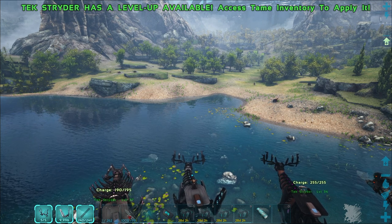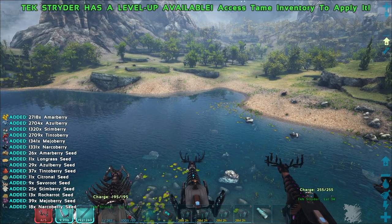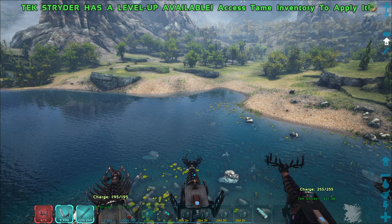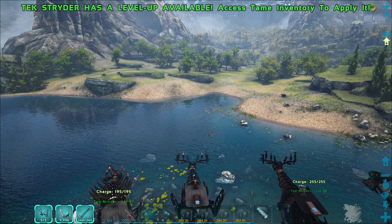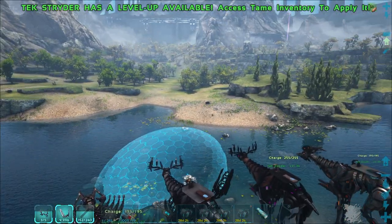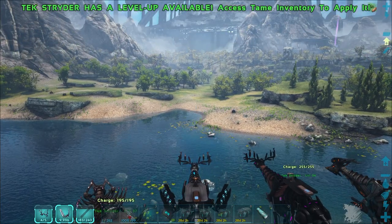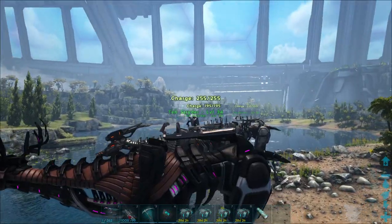Next is the shield projector and silence cannon combo. Left-click gives the stomp as before. Right-click fires the silence cannon — that sonic pulse that makes dinos glow blue when hit. The C button gives the projected shield, which is the one in front of you. You can actually move with this shield and turn with it. Double-tap C to remove the shield.